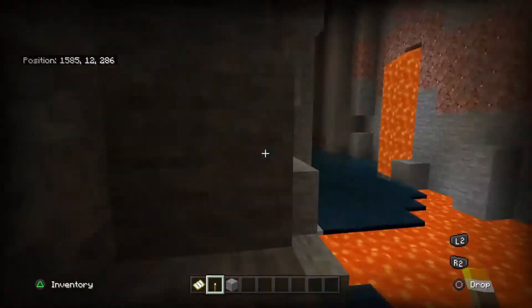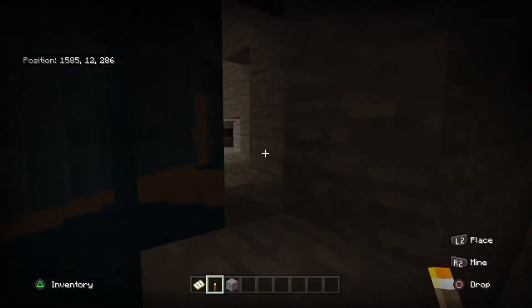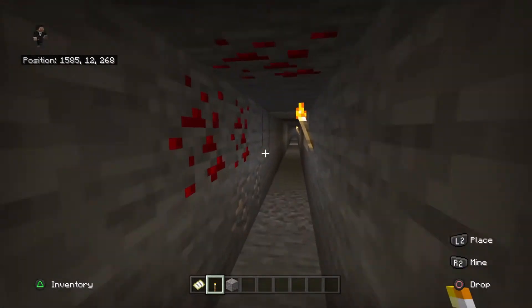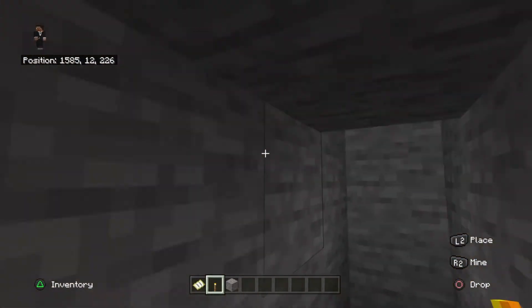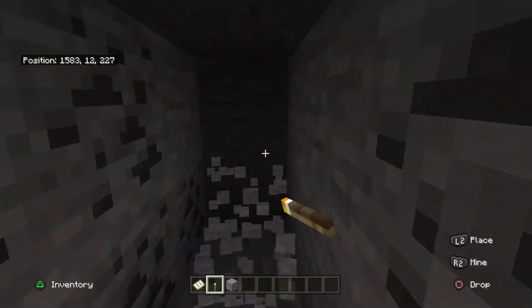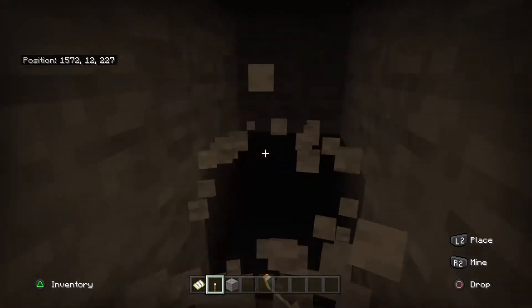Surprisingly, people always say that they like to find mines like this when you try to find diamonds, but to me I feel like that's not really an effective way. I haven't found any yet — usually if I'm playing survival I will find diamonds already. I think it's because of creative mode, but yeah, if this was survival I would have found diamonds already.